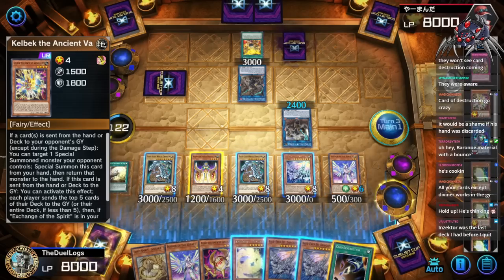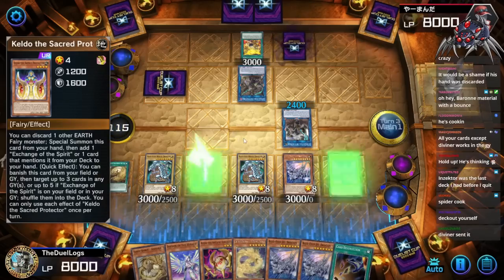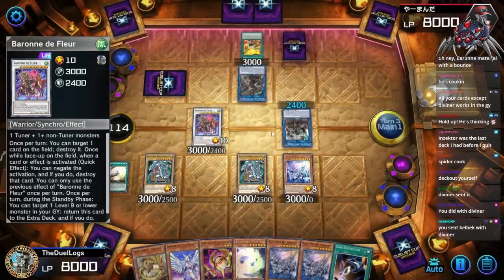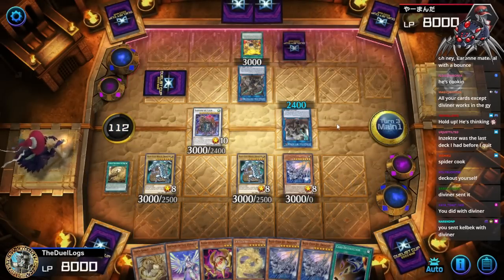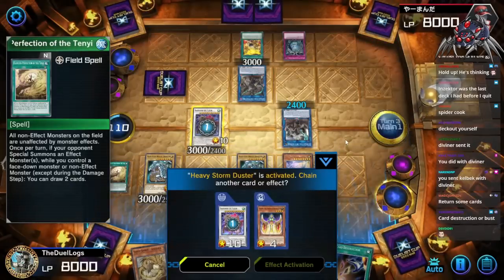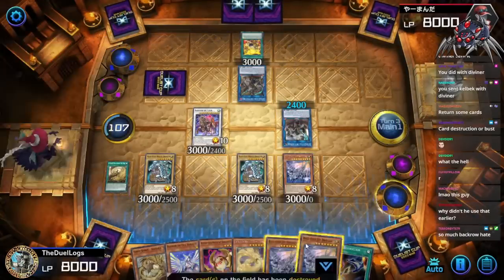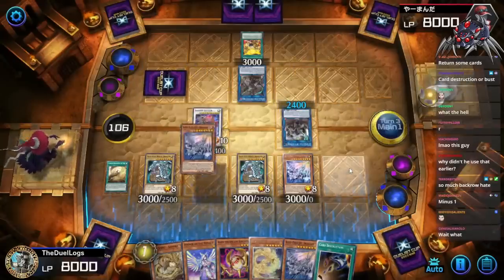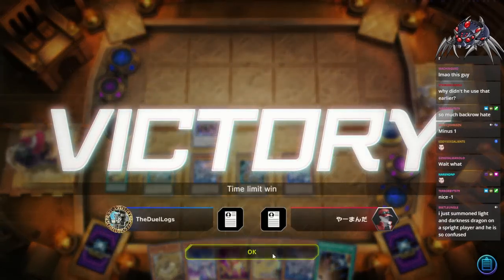Wait, did I already proc Kelbeck? I have 11 cards in my deck. Let's go into Brode in the extra monster zone. Deck yourself out? I don't think I want to deck myself out — that doesn't sound like a good time. Let's pop that card over here. You sent Kelbeck with Diviner — yeah, that's fine. Heavy Storm Duster — oh crap! That's going to trigger the Jet Dragon in my hand — hell yeah! Get destroyed! Wait — Jet Dragon protects it! I forgot Jet Dragon protects my field spell too! They actually went into time limit — time's up!